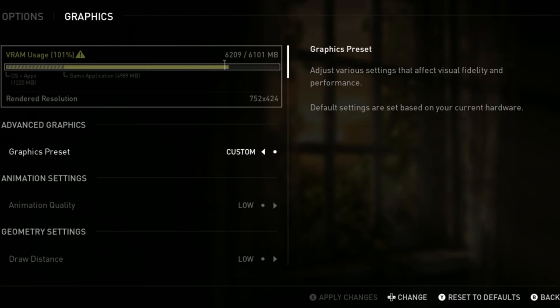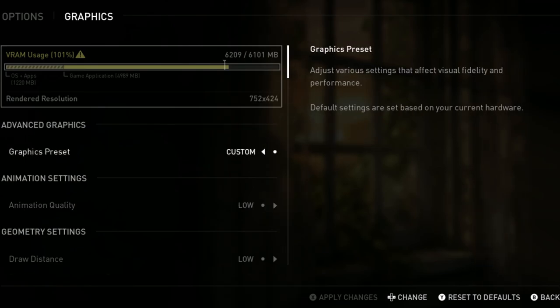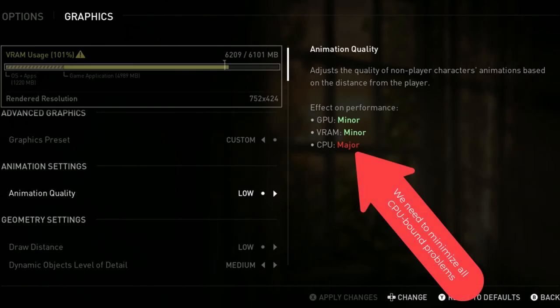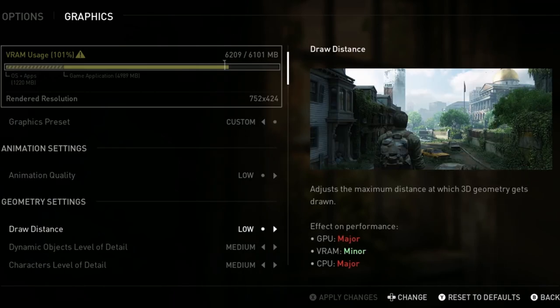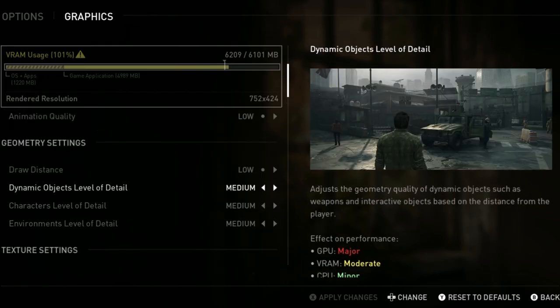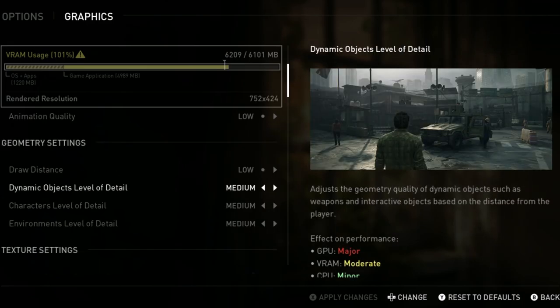The curious thing about the graphics preset — when it gets to custom is when you actually start changing things. Because some of the texture quality settings are locked and seem dependent on other settings, just set this to ultra and then start working your way down. For animation quality, the effect on performance says CPU major. Since we are very CPU-bound, we want to minimize anything CPU-bound as much as possible, so set animation quality to low. For draw distance, likewise set this to low. For dynamic object level of detail, setting it to medium is fine — going to high I noticed significant sub-30 FPS frame rates, so I typically don't want to go to high here.